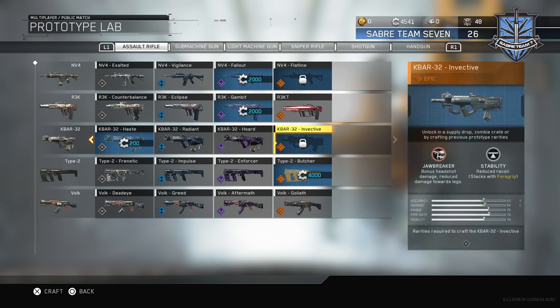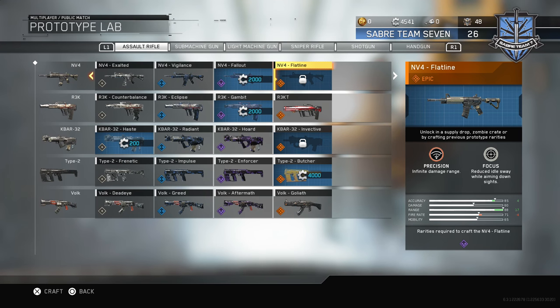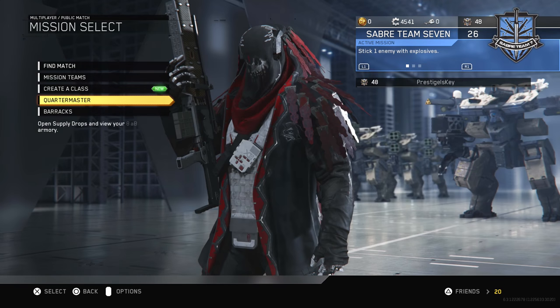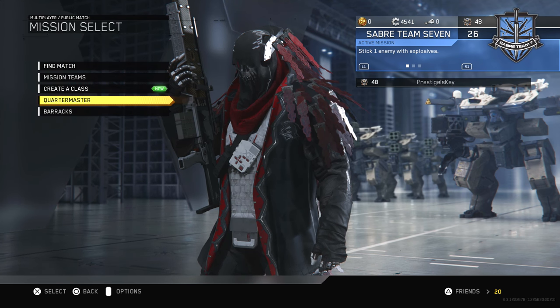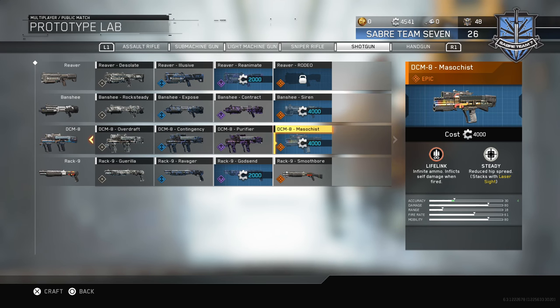So the question is to you guys — I have 4,000 to 4,500 salvage. Do I save it, or do I get something out of the Prototype Lab? Do I get the Ripper, the Butcher, the Invective? Do I buy the Fallout and try to save up for the Flatline? The Flatline is probably the most coveted epic weapon at this point — infinite damage range, three-shot kills all day long. It's a really tough decision because salvage is so scarce. Out of all the shotguns I'd honestly like to get the Masochist, because you have infinite ammo but you hurt yourself when you use it — really interesting.